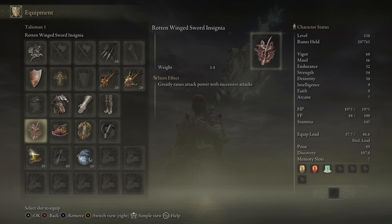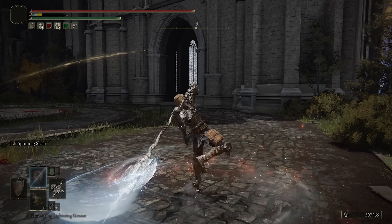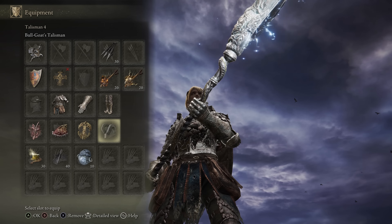As for the choice of talismans, I wanted to try the Rotten Winged Sword Insignia, because it does have successive attacks, and now that they true combo, I feel like we can get the buff off that way. I then have the Shard of Alexander to boost the Spinning Slash, and then we have the Erdtree Saber plus two, and the Bulgoat Talisman.